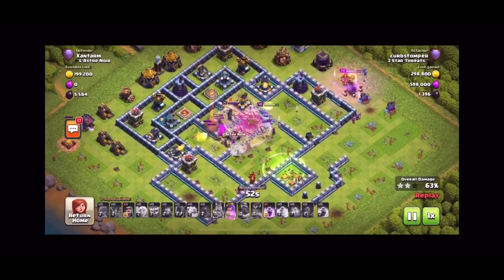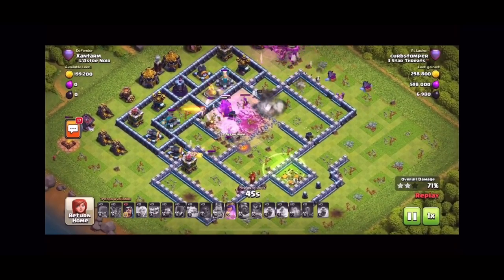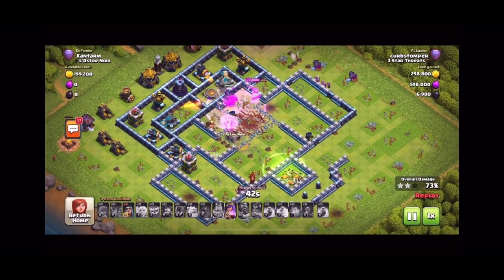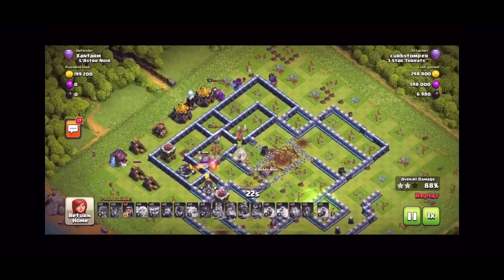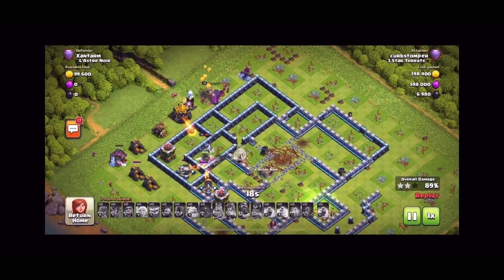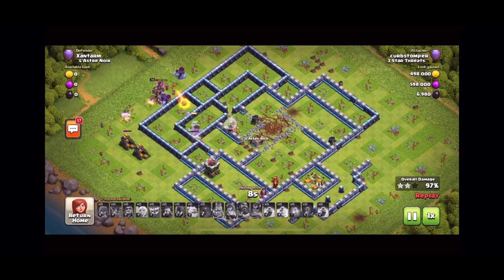The Archer Queen and Yetis just work their way through the interior buildings — they've got healers on them so they've got plenty of tanking. If you look at those troops at the top, they're just working their way around the outside slow and steady. That Archer Queen is getting through these last couple defenses, and sort of counterclockwise those troops are taking everything out — never in that much danger. This is the easy way to take out those box bases with the teaser Town Hall on the outside.